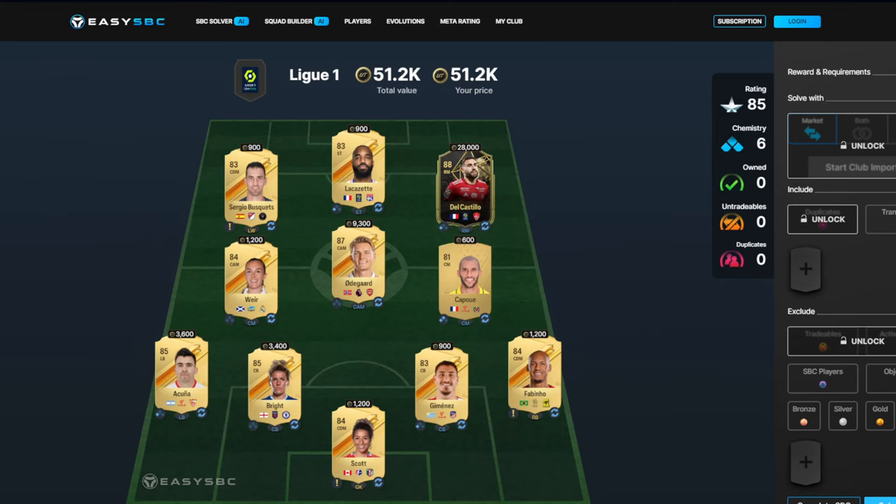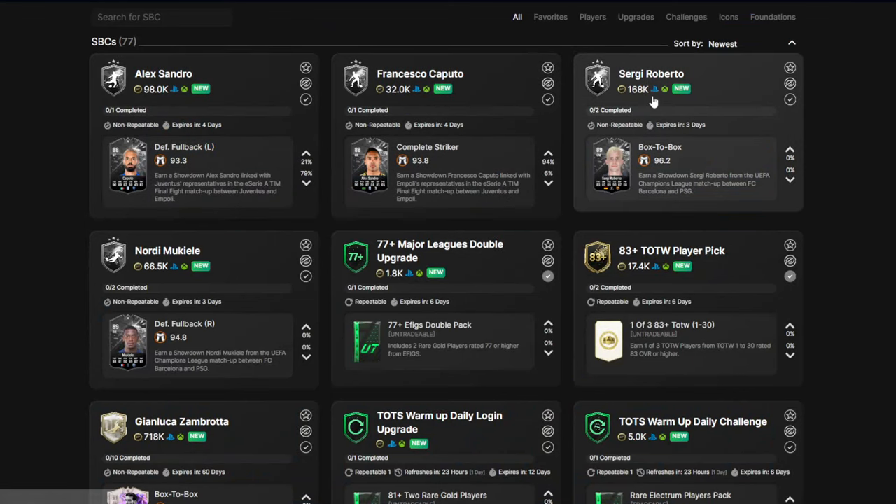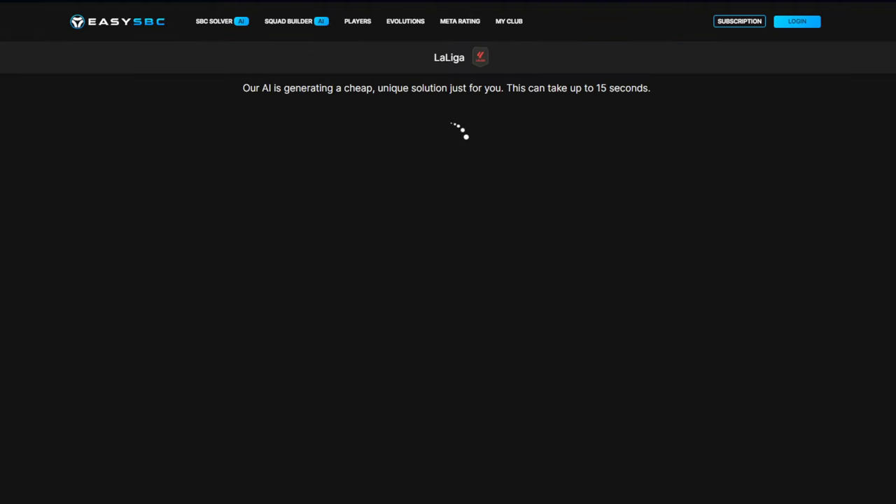If I've gone too fast on any of these squads just pause it and note the players. That's for the Mukele — nice and cheap to be fair. Then Sergi Roberto comes in at an 89 center mid — looks very, very good, not a stat below 83. Love that, looks very nice. And of course he'll go to 91 if they win, so that could be an incredible center mid.